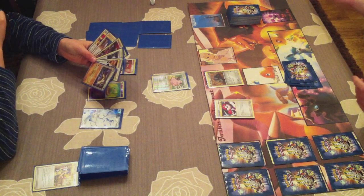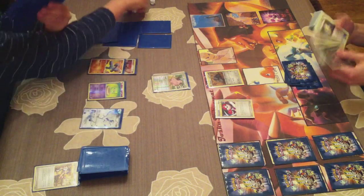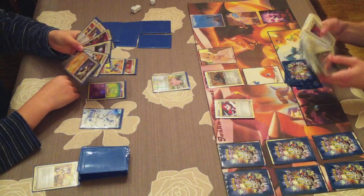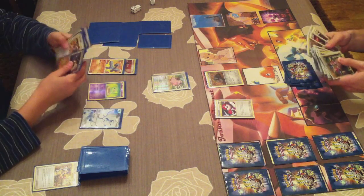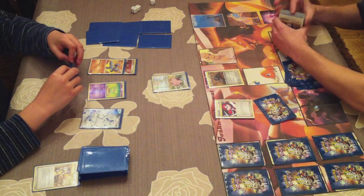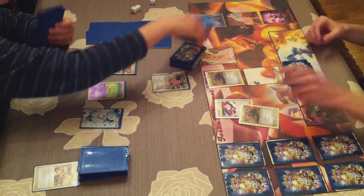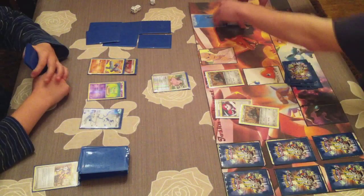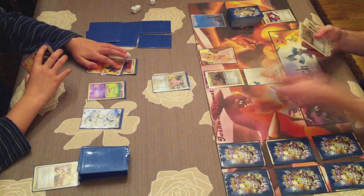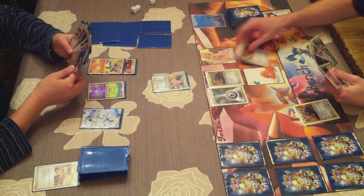I'll start off and use a Dual Ball. An interesting fact is that he didn't use Eek with Cleffa, which means he has a really good hand - probably a Machamp together with a Rare Candy so he can get out Machamp on his second turn. That will be really bad because Durant runs on special energies and Machamp has an attack that can discard special energies. I use Dual Ball, get one hit, and get another Durant in play with an energy on my active Durant - so 2 Durants in play, 1 energy.